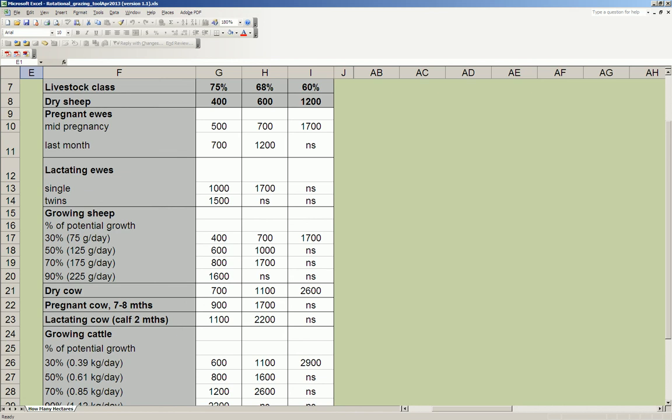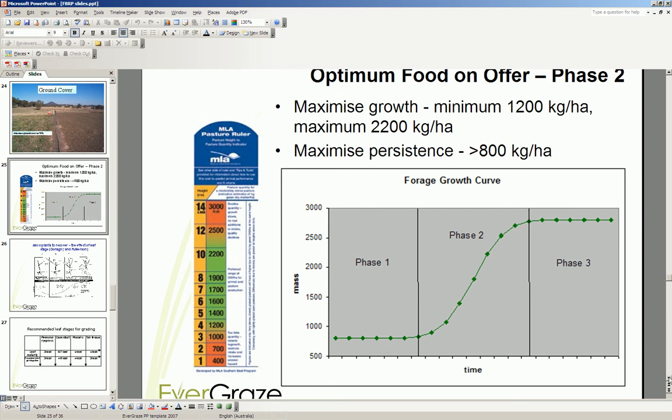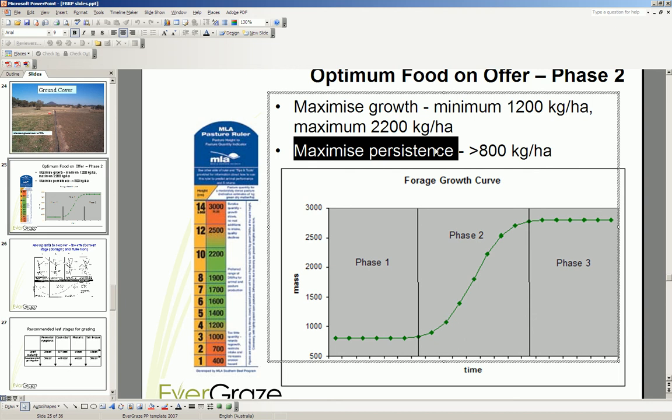Let's have a look at the impact on pasture growth of what I graze it down to. On the MLA pasture ruler, if I keep my pastures above 1,200 and below 2,200, they're likely to maximise their growth. It's important that I maintain the maximum growth rate of these pastures in the lead up to lambing, so I don't want to graze them too low. To maximise persistence, I really want to make sure I don't graze below 800 kilos per hectare, and that's very important for my Phalaris pastures.